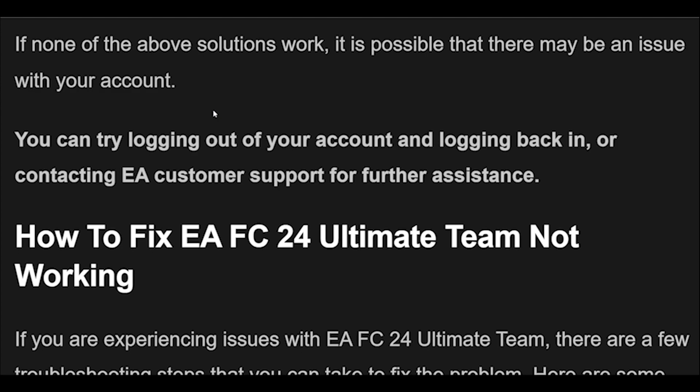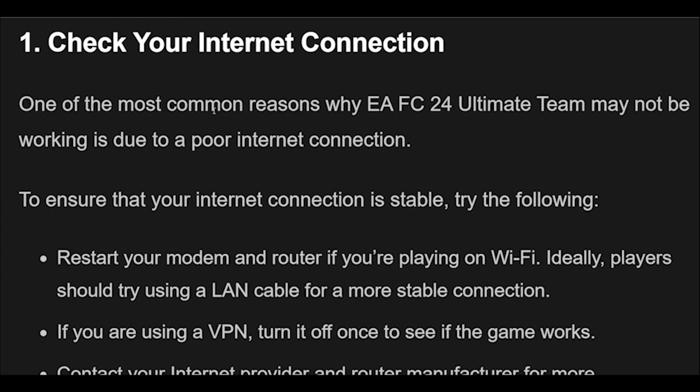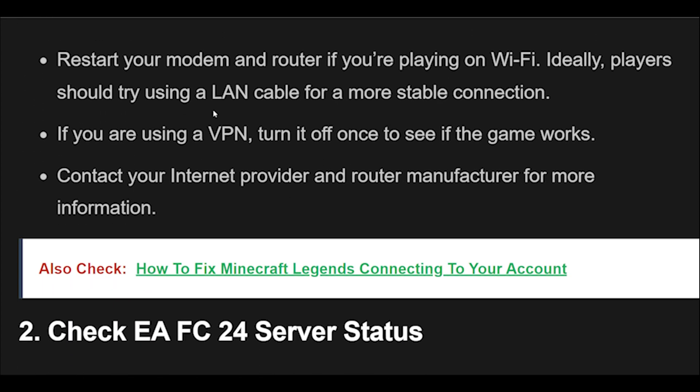How to fix EAFC 24 Ultimate Team not working. If you are experiencing issues with EAFC 24 Ultimate Team, here are some troubleshooting steps you can take. 1. To ensure that your internet connection is stable, try the following: restart your modem and router if you're playing on Wi-Fi. Ideally, players should try using a LAN cable for a more stable connection. If you are using a VPN, turn it off to see if the game works. Contact your internet provider and router manufacturer for more information.